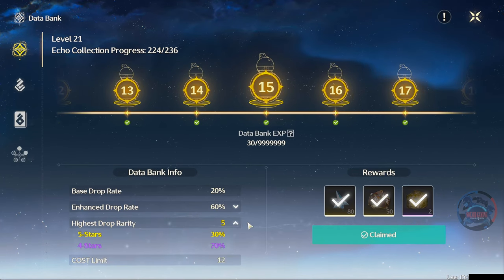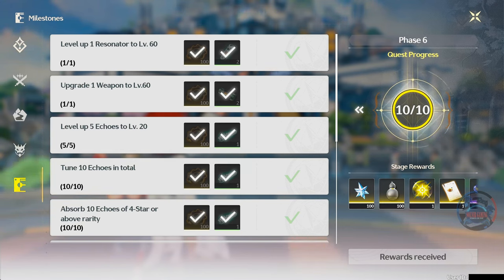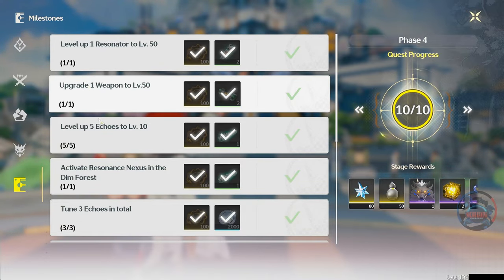For you to get to level 15 and above, you have to complete the guidebook milestone beginner's guide. Some of the quests actually want you to upgrade your echoes and tune them. To do this, use the lowest tier echoes, which are the one-cost green ones. The reason is you want to conserve your upgrade materials for the gold echoes, so using the lowest tier ones will accomplish that requirement and save you the material.